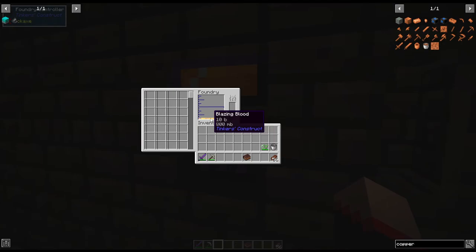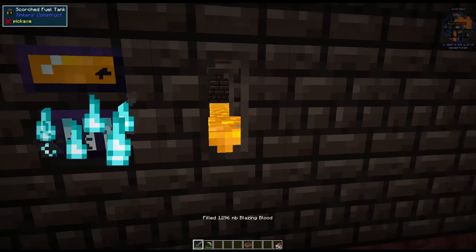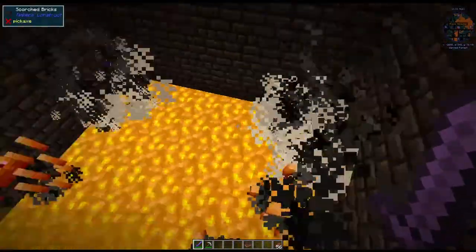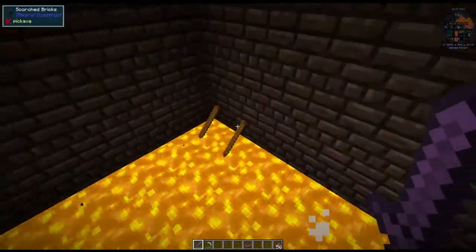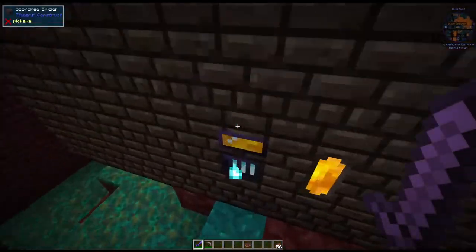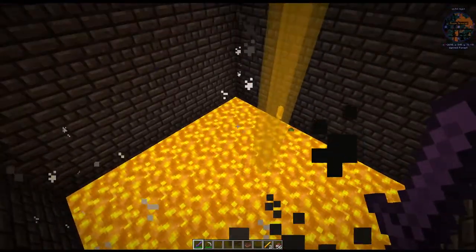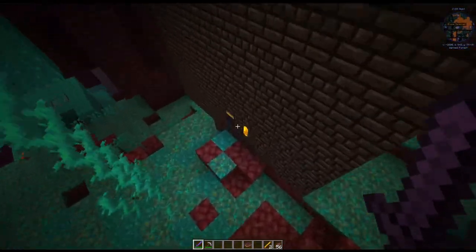Right now this one doesn't have any fuel. So what I could do — I have something on my sword called melting, and if you kill blazes, I'm just going to fill that up. So if instead of letting them die here, if I kill them with my sword — which I'm in creative of course, and I wouldn't want to not be in creative in here — but you don't want to kill them. You want them to just die, let them die naturally. But as you can see, it fills up with blazing blood. It's not very fast, but what you would do is put it and have it go fill up a tank.